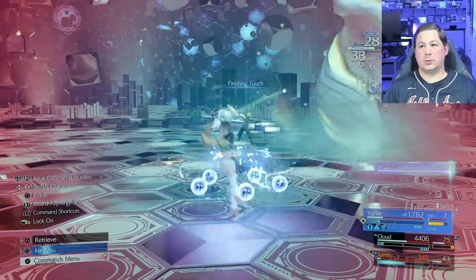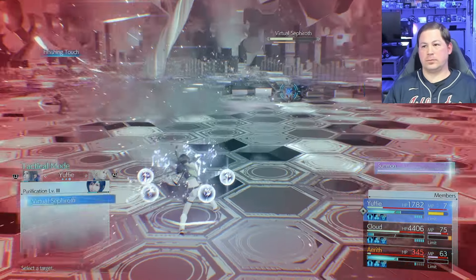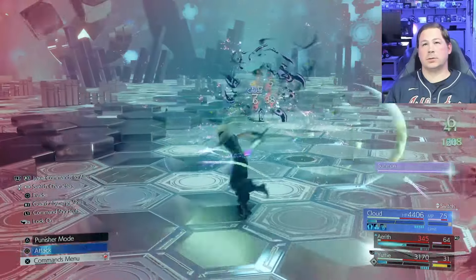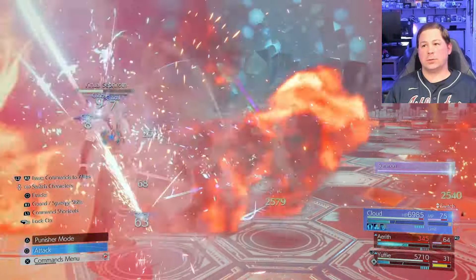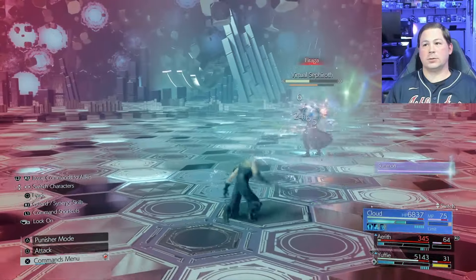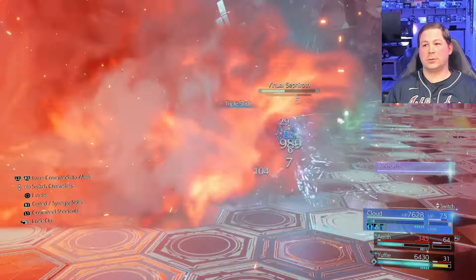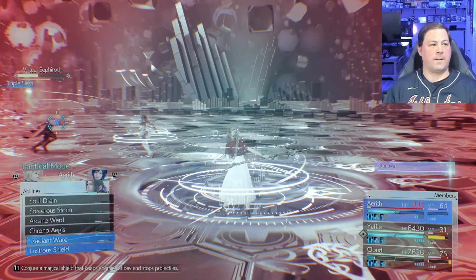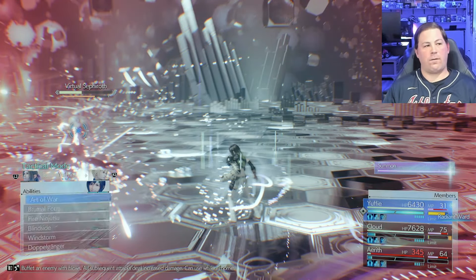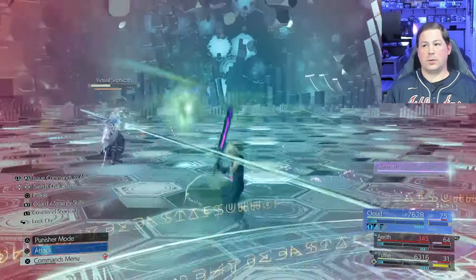Yuffie is completely out of MP and I have to use Purification level 3 outside of a stagger — far less than ideal, but I feel I don't have a choice, and this is my first attempt at Sephiroth so I have no idea what's coming. When Sephiroth hits 50% health he uses an elemental affinity move — fire — so out of nowhere, when things are about to turn south again, Sephiroth is suddenly curing my party. It was an absolutely breathtaking turn of events and it helped me win.